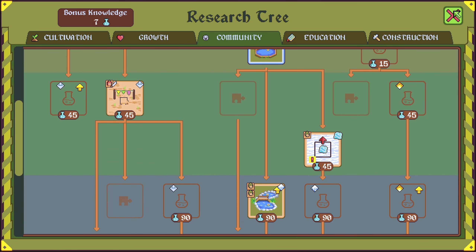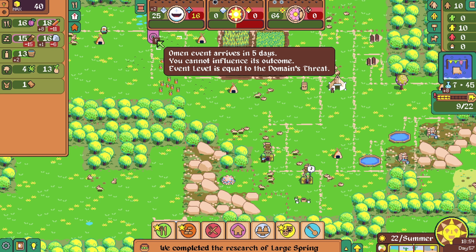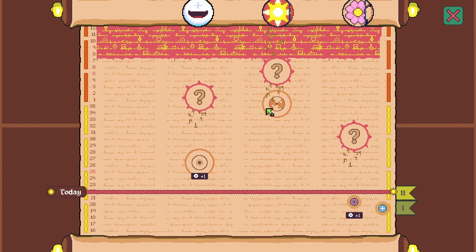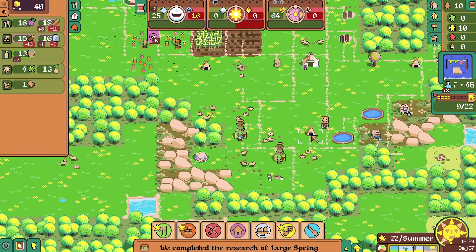I think we needed hope at some point, so a performer stall would be a good idea. I should probably build some meeting points. How are we doing on hope? We have seven surplus hope. Omen arrives in five days, and then we have an event happening soon after. This event I'm not worried about. This is an omen, and then heat, and then doom — I am worried about that.